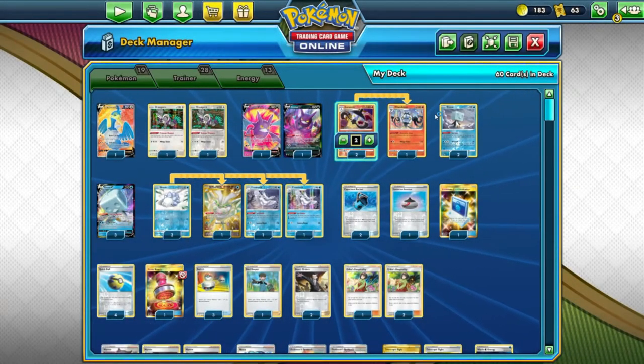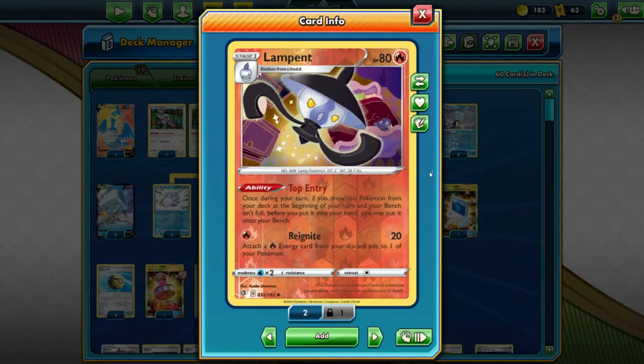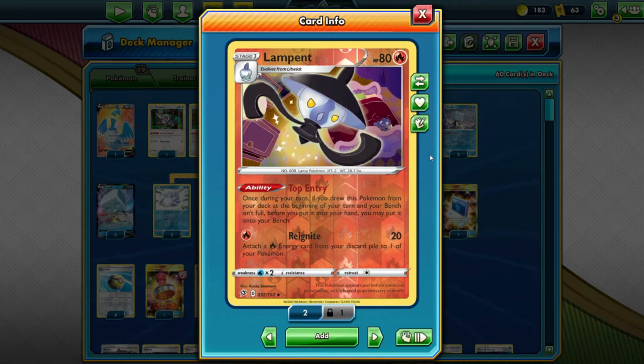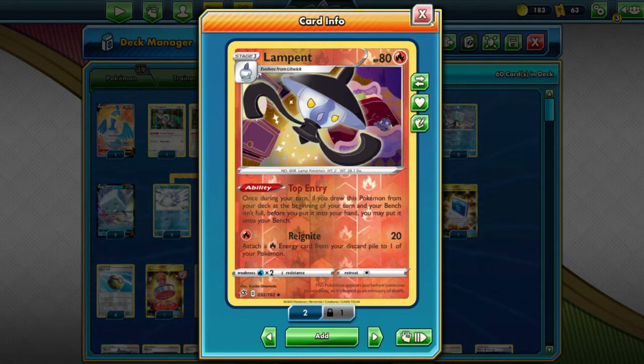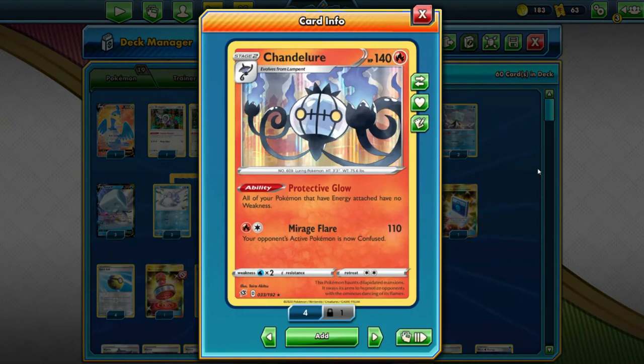We have 2 copies of Lampent for the ability Top Entry, which works well with Oranguru. Once during your turn, if you drew this Pokemon from your deck at the beginning of your turn and your bench isn't full, you put it on your bench — pretty good, so you avoid putting in Litwick. We also have Chandelure, whose ability says all of your Pokemon that have energy attached have no weakness, so we roll with zero weakness if we get Chandelure running.